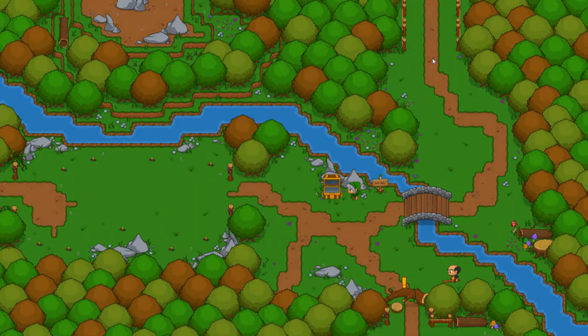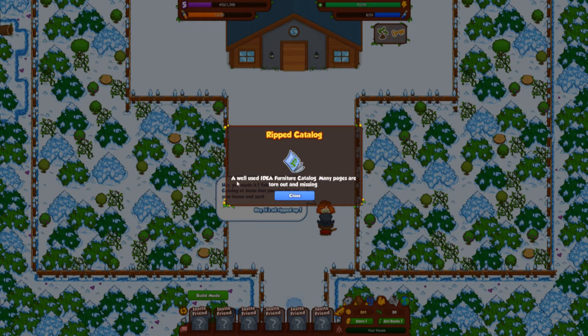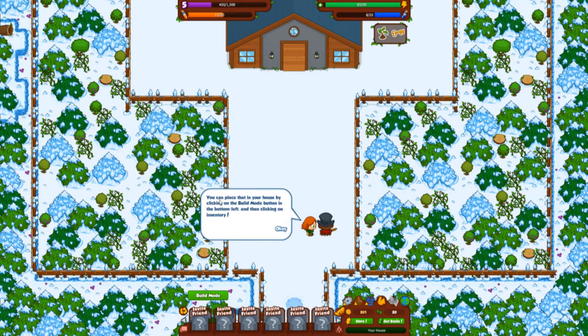We head up to the house because we have a new item to place. We pick up a ripped catalog — a well-used idea furniture catalog with many pages torn out — and a potted plant. The NPC says to take the catalog: once we find an item in the bush, we can buy a duplicate using it. Almost forgot — there's a power plant too, a little housewarming gift. We can place items in our house by clicking build mode in the bottom left and then clicking inventory.